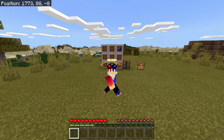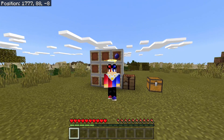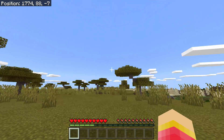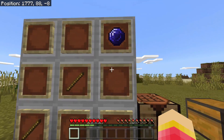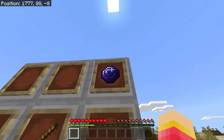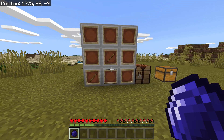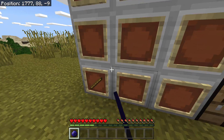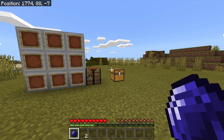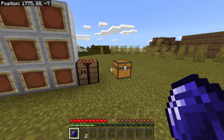Hey guys, this is Mr. Pogz and today we will craft a new item in Minecraft Pocket Edition. Let's get started. As you can see we have here the recipe for the new item, and we have a new gem which is needed for the recipe — it's called the sapphire. Let's get the two sticks right here, but first let's find out how to get this sapphire.